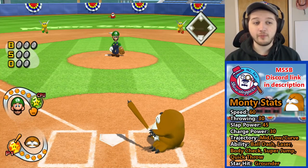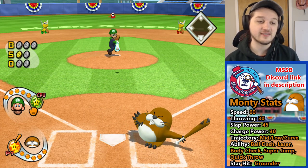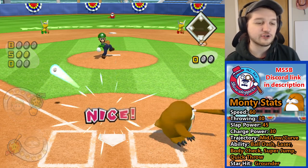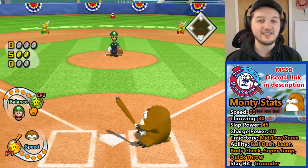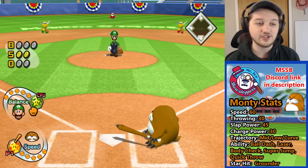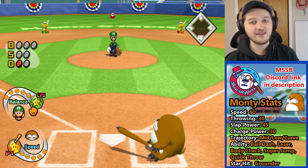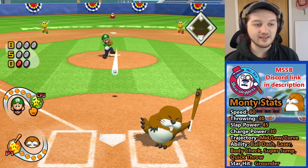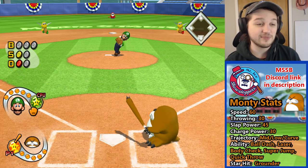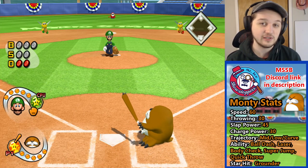Monty Mole is one of the few characters in the game with the Curve ability, and that means he is able to curve his hits in a way that other characters wouldn't be able to, allowing him to get singles that not many characters could. Just like that — a beautiful hit from Monty Mole. You could see he fouled off that pitch; he really stayed with it there. That's really what Monty is all about — you want to keep fouling off the pitches. His Curve makes it really easy to hit foul balls. The Curve trajectory is something that only three other characters in the game have: King Boo, Boo, and Boomerang Bro.